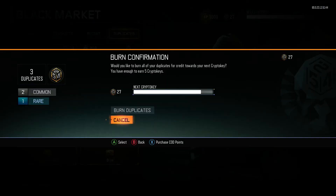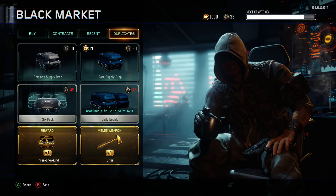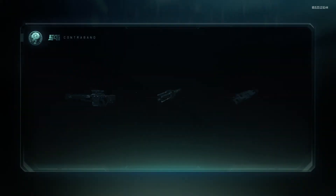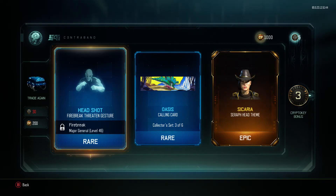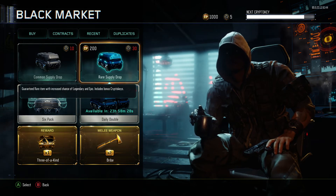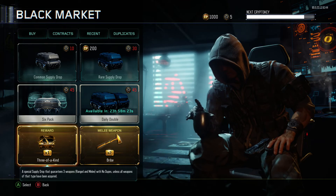Oh that's cool, I got the ringmaster set — and some more duplicates. Well I guess these duplicates aren't really the no-dupes ones, so we don't have to worry about getting dupes from these. It looks like we are out of crypto keys, so we're gonna open up this three-of-a-kind now. I'm kind of scared.